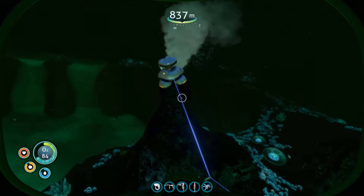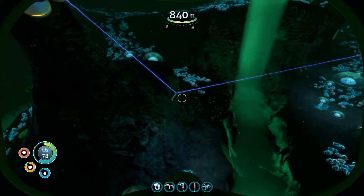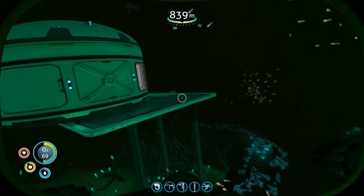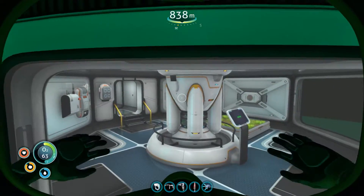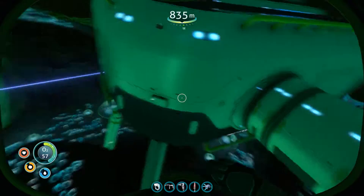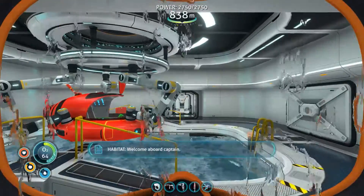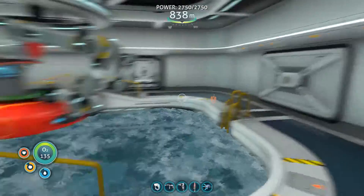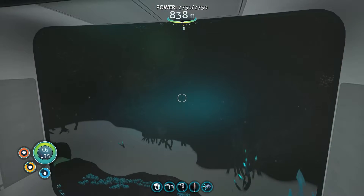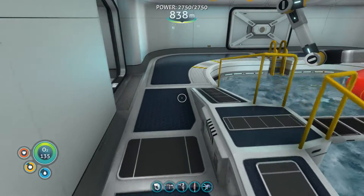I did build a thermal reactor. I don't know if this is the right thing to do to stick it on the side of the vent like that, but that's how I got it to work. I put in a power extension transmitter and now I have base power. I do have some goodies in here - I have a nuclear reactor. I've put some reinforcements in, and I did put a window in just because I wanted to see what was going on out there.